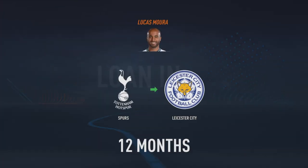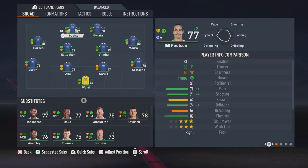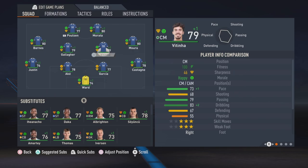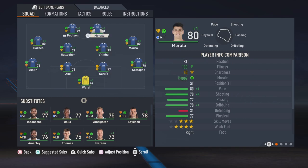The last player here, as you can see, is Lucas Moura that we were able to sign from Tottenham — because, as you know, they have a couple of right wing players and Lucas Moura is not on the higher rated side for them. Here you can see we got Poulsen, Morata, Gallagher, Vitinho, Moura, Nathan Ake, and Garcia on loan — seven players in total. That's not too bad for a team of just loan players. It's a quite strong, decent-looking side.